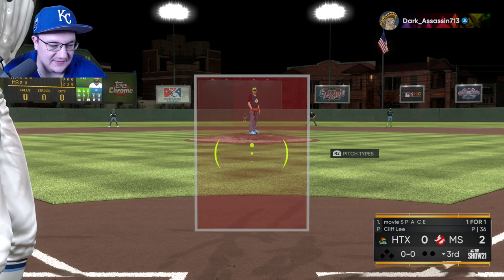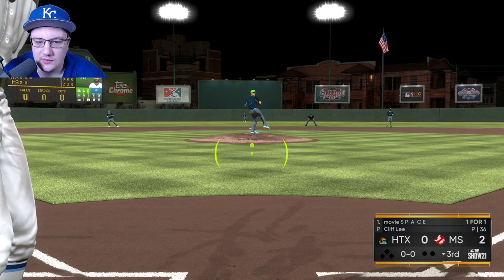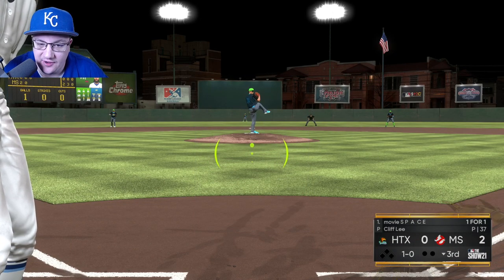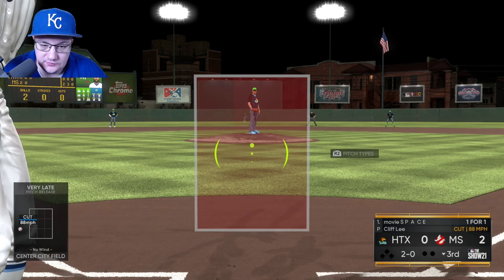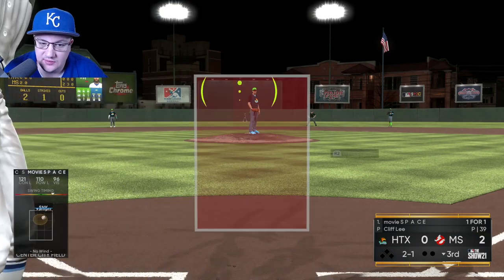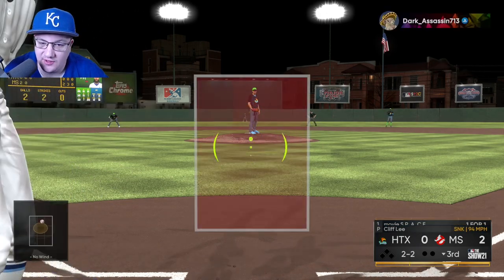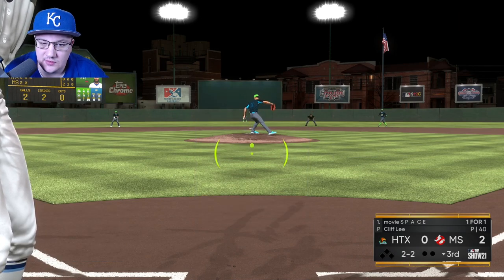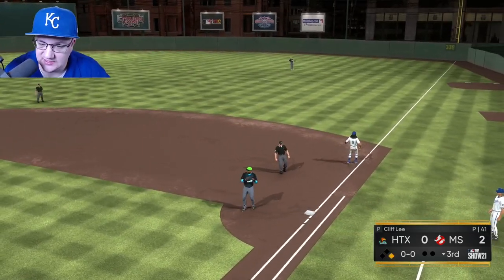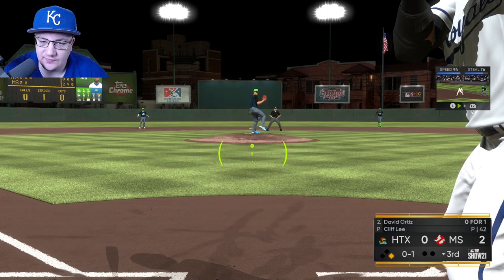We've got the Cap at catcher. You can really put him anywhere — shortstop, center field. I've got videos on how to use him at catcher, but with my team build, catcher is the best spot. He's better than Carlos Santana, Jorge Posada, or Jimmy Foxx at that position right now. David Justice doesn't play the best defense in left field, but he's been a really fun card. That's partly why I moved off Wander Franco — his defense just isn't very good.